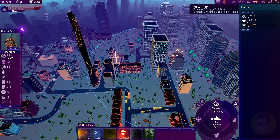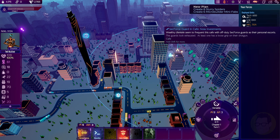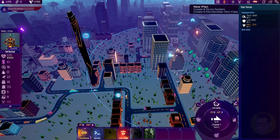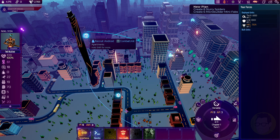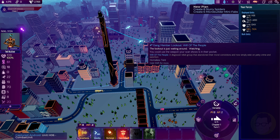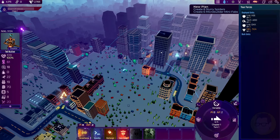The first thing I'm going to do is turn on Street Sense. Street Sense will bring up some of these things here. We've got another combat unit over here that we can actually recruit - that'll probably be a good thing. I'm going to head over there and recruit that combat unit. It was very, very loud in my ear.